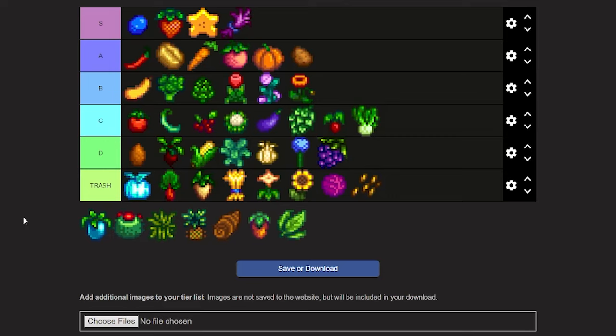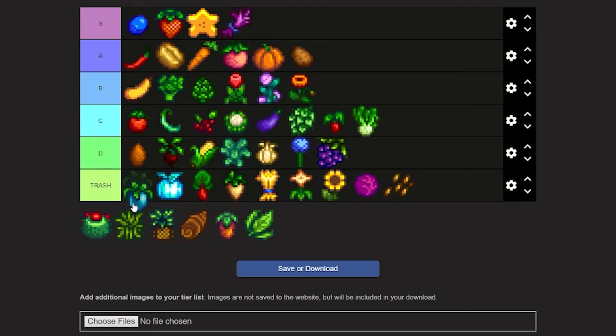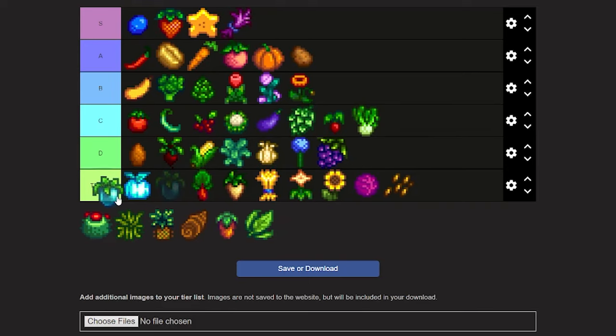Now we're on to a good one — ancient fruit. Ancient fruit takes 28 days to grow and then regrows every seven days. They don't sound that bad until you think about how long it takes to grow and the chances of a storm striking your crop down. But if you manage to keep these crops alive for multiple years, you're making millions. I'm gonna put ancient fruit just below star fruit.